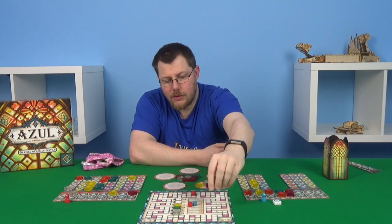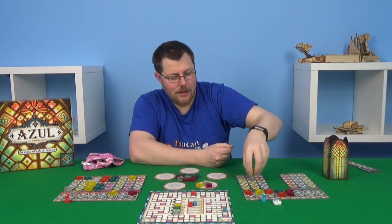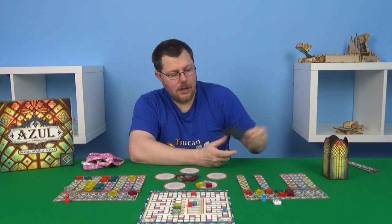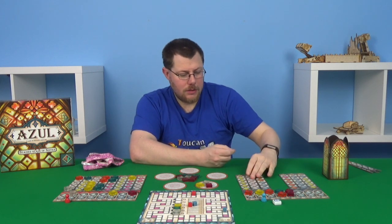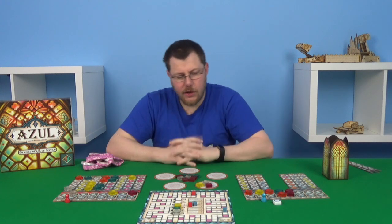We want to try and force as much red into here as possible — they need at most four, so if we can get all five of the red in there that would be good. We're going to take this single yellow, which drops that in completing our tile. Three bonus points, three for the column — that's six, nine, eleven, thirteen points — taking us to 48. We flip over and want all clear, which will be a nice one to score in the final round.